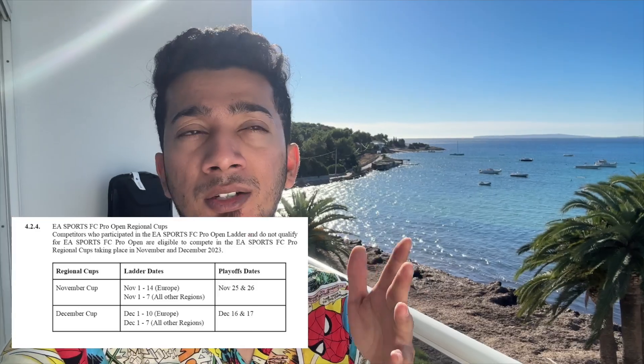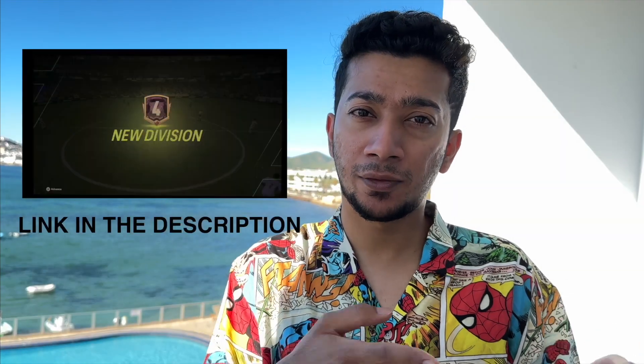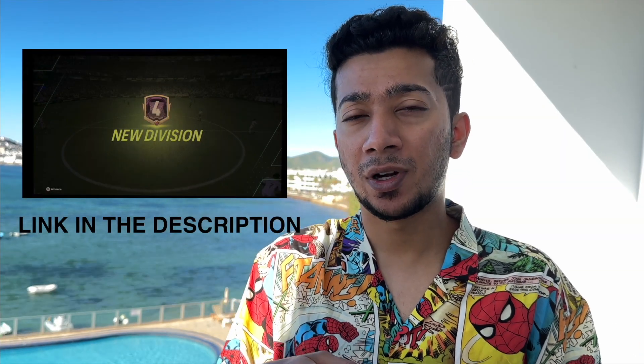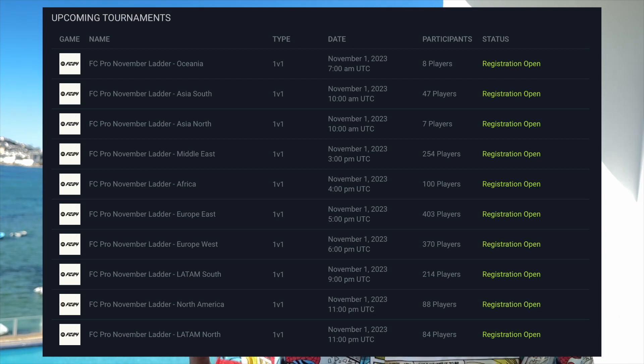It's not too late — the tournament dates are between November 1st and November 14th. You should have reached Division 4 and should have registered on the EA FC Pro Competitor website.